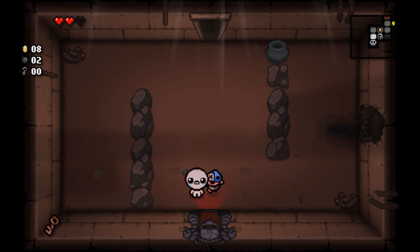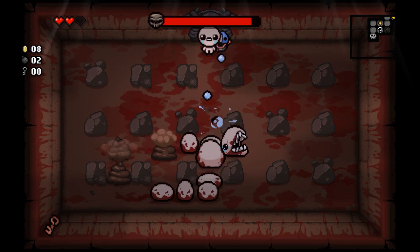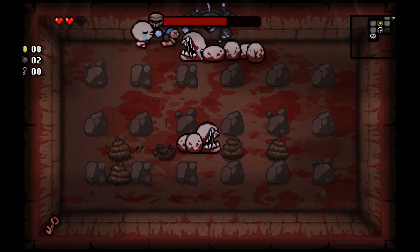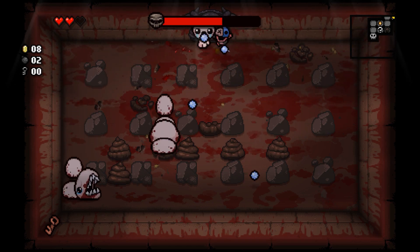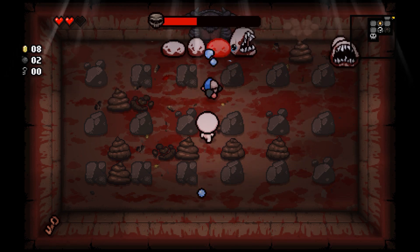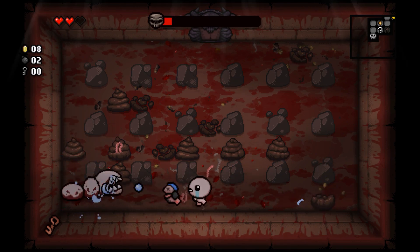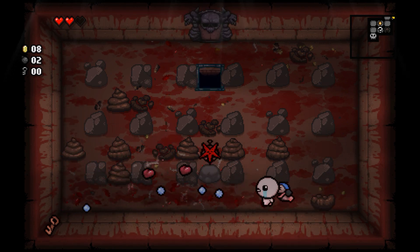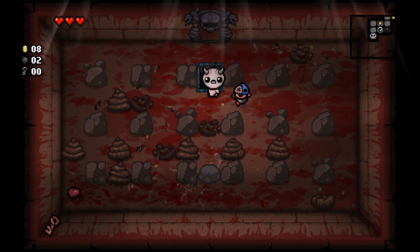We traded a bomb for three coins — not really worth it, but that's how secret rooms work. Also new in this version: the hole in the wall doesn't go away when you reveal the secret room, which I think is pretty cool. Larry Jr. is pretty much a staple boss, so we'll kill that as soon as we can. The AI seems about the same; the big difference is the art style — I think it's 16-bit.